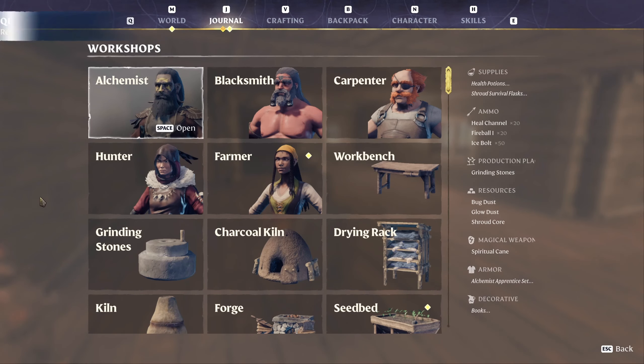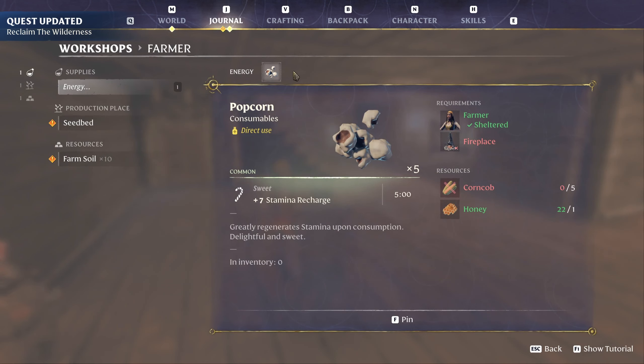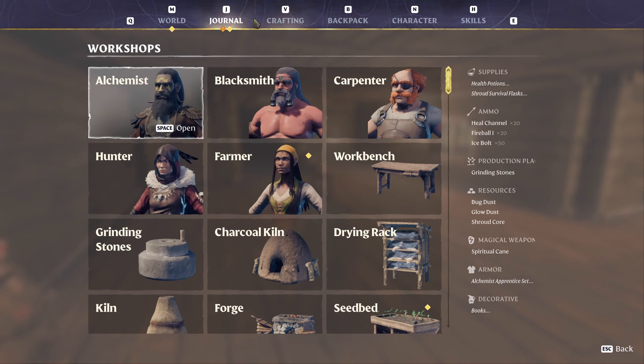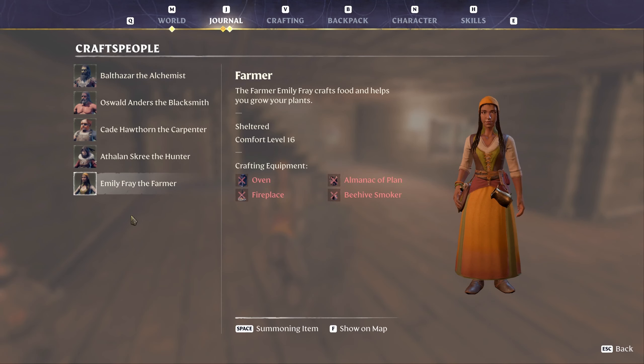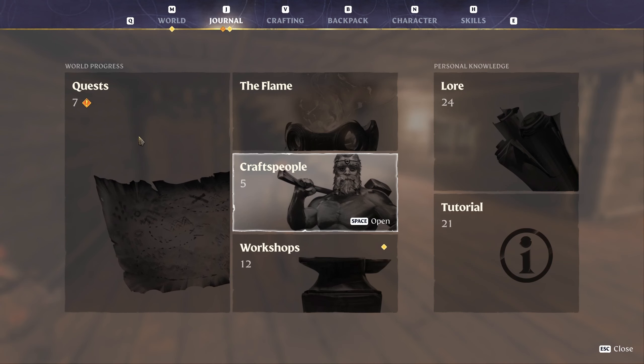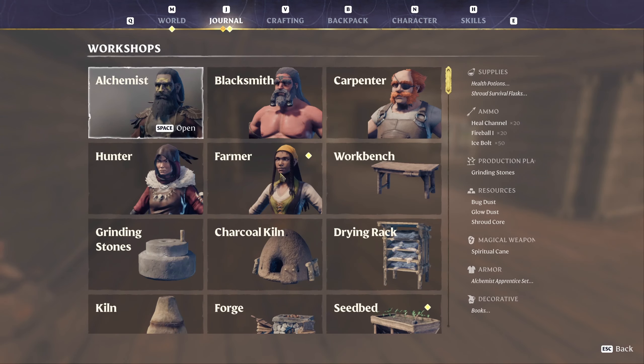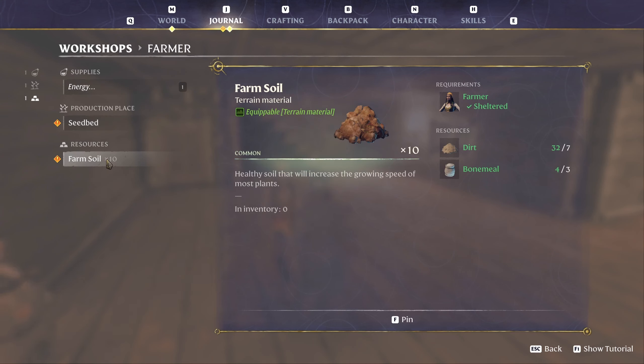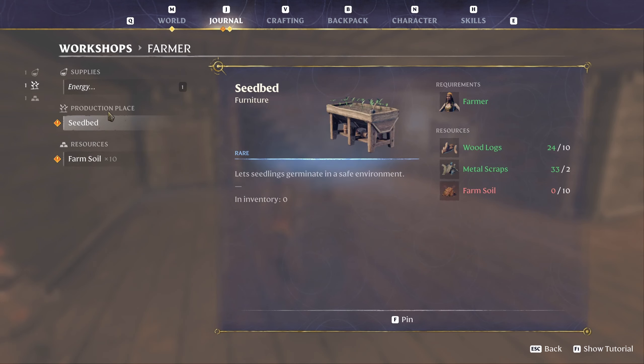We can make popcorn — 7% recharge. That's really good. We just need corn and a fireplace. So going into the Journal, into Grass People, you can see what they give you: oven, fireplace. So we can't even make it yet — we don't have the stuff. We can make seed beds: let seedlings germinate in a safe environment. We need farm soil.